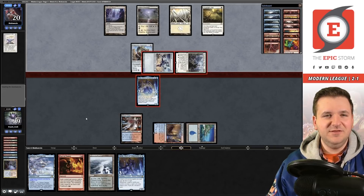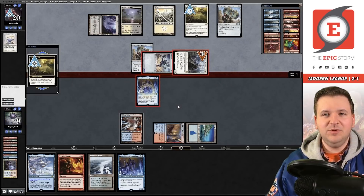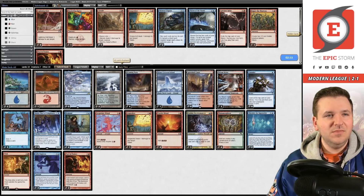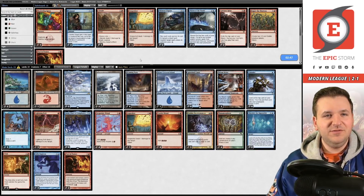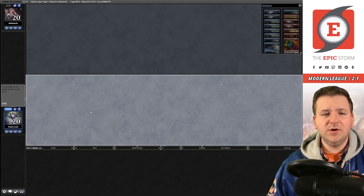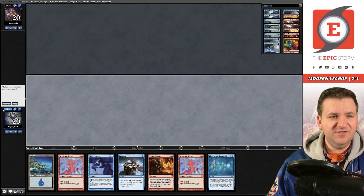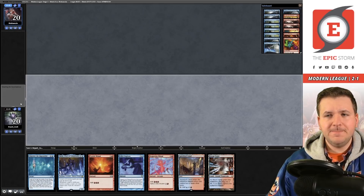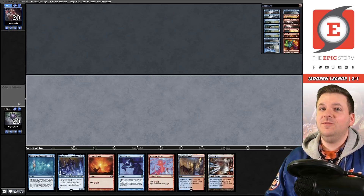We're going to game two. So close to a turn-two win there. We definitely want Lightning Bolt — this is not a Remand matchup at all. We bring in Abrade. Game two on the play. This hand is missing land two and a creature — mulligan. Much better here: this is just a turn-three win. We'll put Discover the Impossible on the bottom of our library.